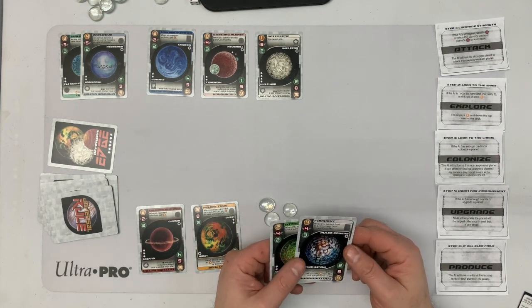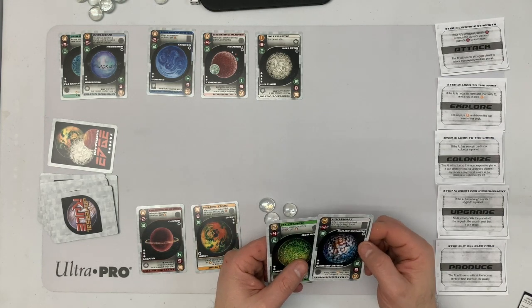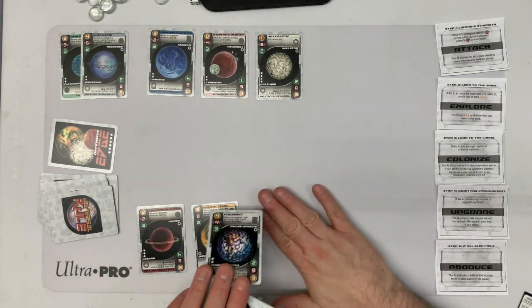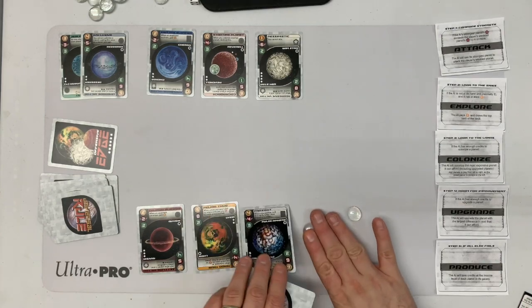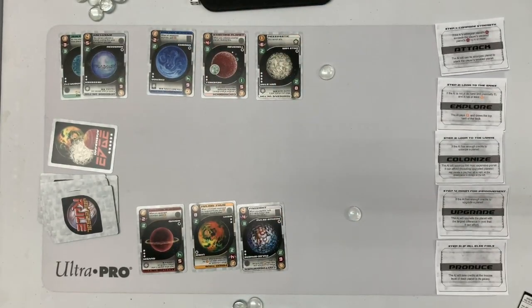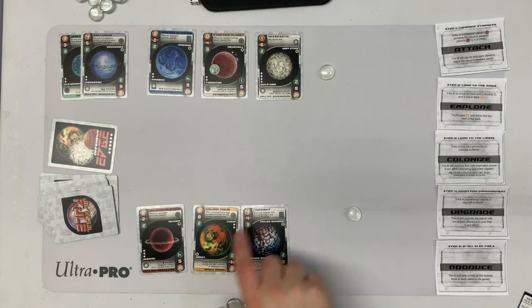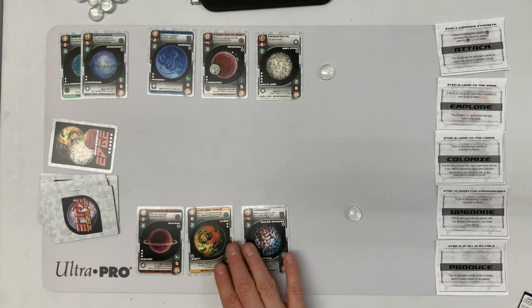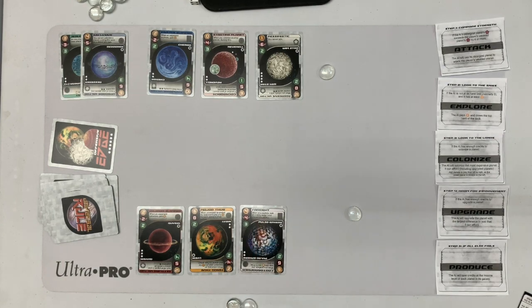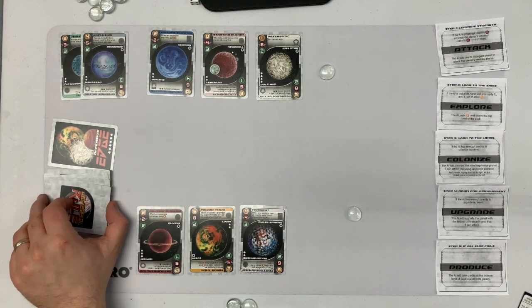On my turn, I'm going to colonize Farsight for four with a follow cost of one. They gain one for not following. When I explore, I get to look at two cards, keep one, and discard the other — though discarding hurts a little in this solo game since we don't want the discard pile growing.